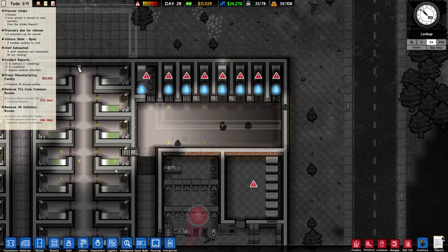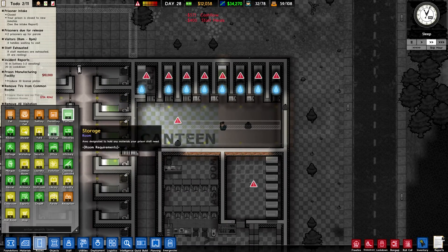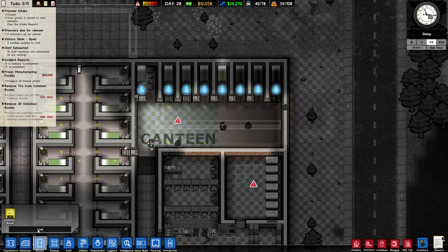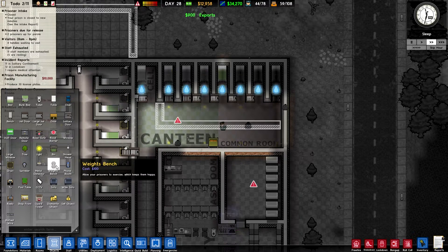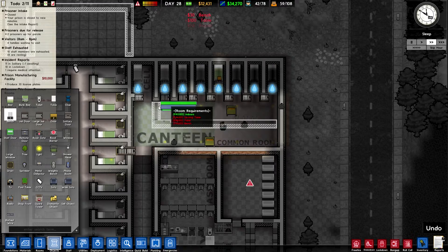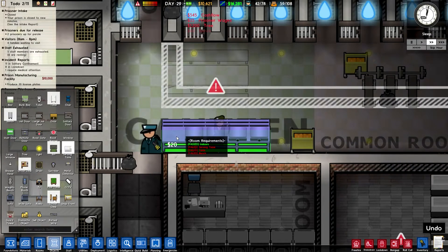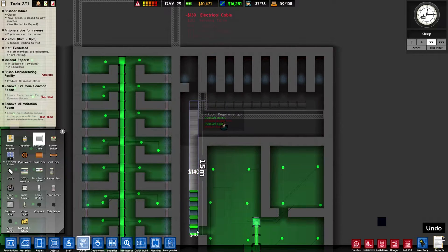Let's get a few things set up here. Rooms wise, we're going to need a canteen just down on this edge, and a little common room. I just want this to be a place where new prisoners can be brought in and essentially just shoveled into the prison. We need a serving table — there it is. Very basic, but it'll do the trick. Let's get some power in here for them, run that out and down. We need some piping, which is probably not going to reach all the way. Let's bring that out and run a large pipe through this area.